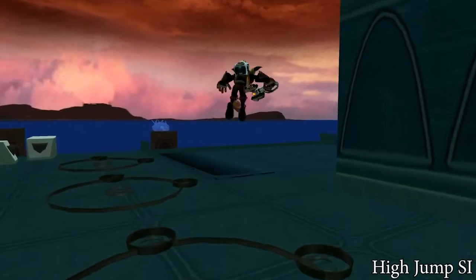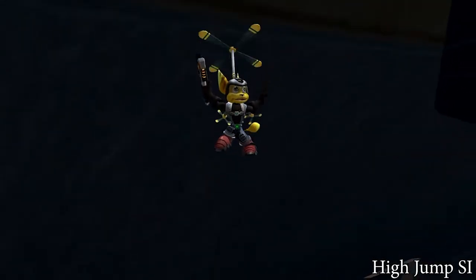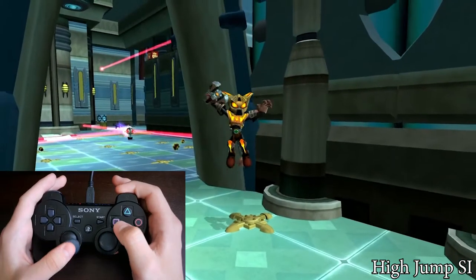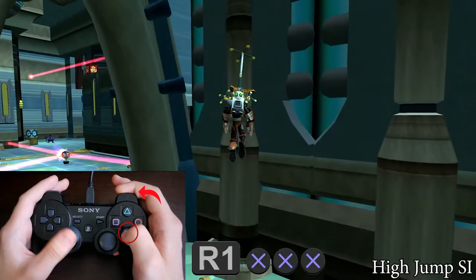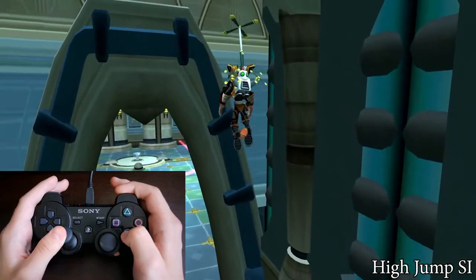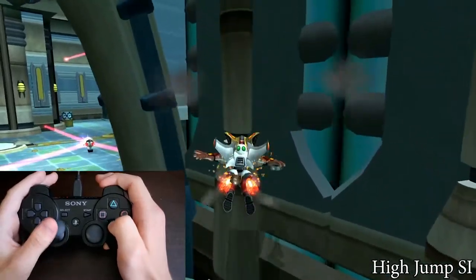The high jump SI — it allows you to climb a slope with high jumps if it's too steep for the wrench SI. When you high jump on a very precise spot, you can get the crouching animation and then high jump again. On Khoros you can beat the planet with this. Start with the high jump and turn Ratchet around himself. Also, hold R1 during all the movement. Then spam X so you hover down. When you land on a specific spot, Ratchet will automatically do the high jump since you're still mashing X and holding R1. The trick is impossible with the thruster pack because your movements are limited since it's too hard to control the jumps.